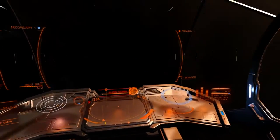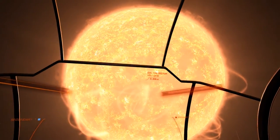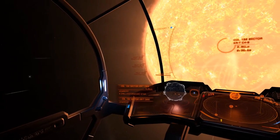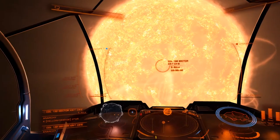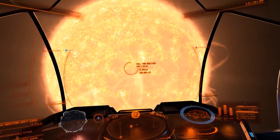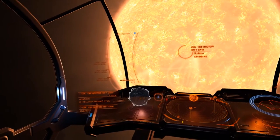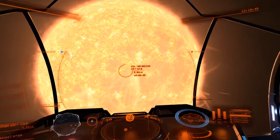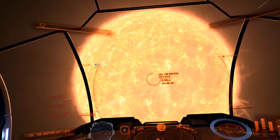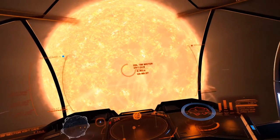Before I jump into the next system, I'm going to take a quick look at this star, which I've apparently already been to. I visited Canis Majoris a couple of years ago in a Cobra. This is a typical orange-yellow star, fairly typical in size, and the game has put me 3.6 light seconds away from it.